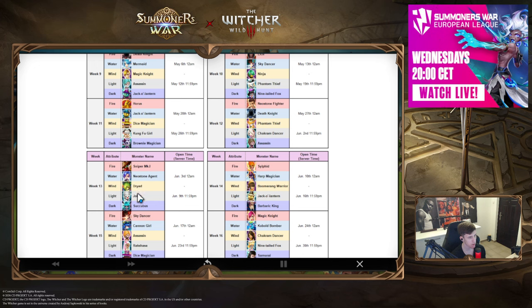Week thirteen: Sniper, Neostone Dryad, Joker, Succubus. Joker is probably your pick here — Succubus's skill one and two are great but skill three isn't great. I'd still probably take the Joker. Most people will probably go for the Sniper skill-ups if they already have everything — a justified and good choice.